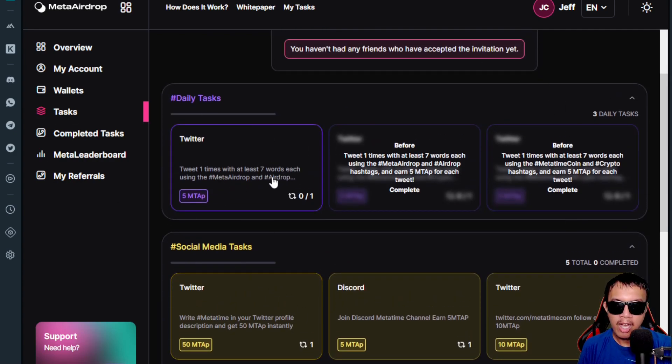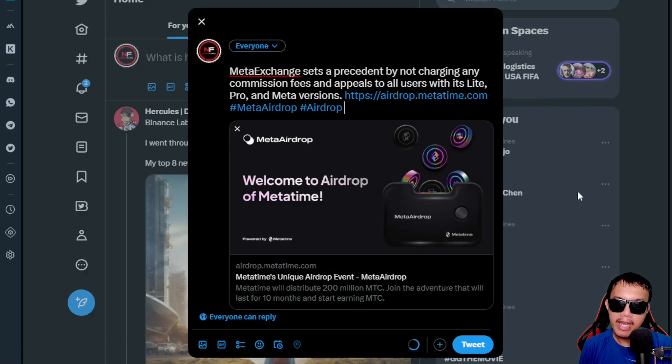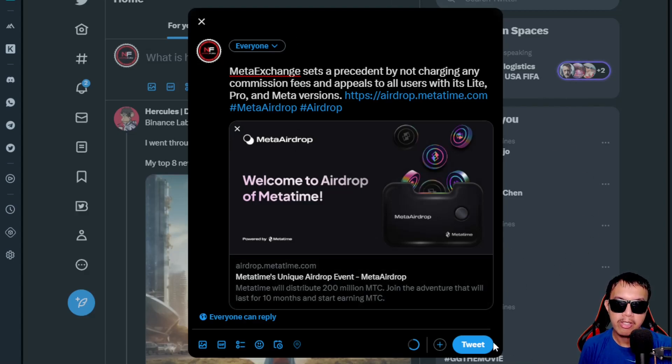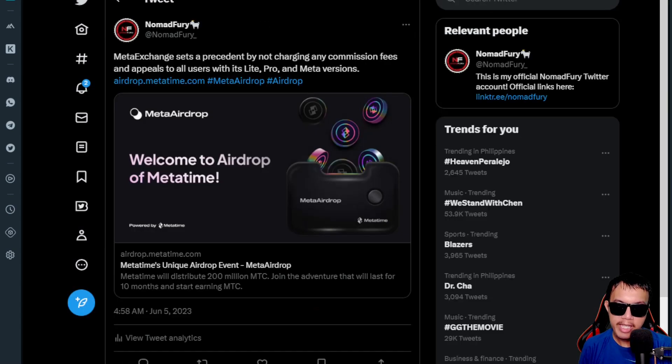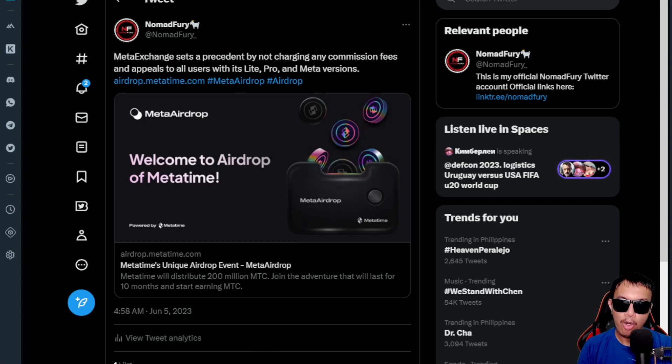There's a task here where you can earn 5 MTAP. It says: tweet one time with at least seven words each, using these hashtags. So I'm going to do it — we need to create our own tweet for this one. I open the task, write the tweet, then view my tweet and copy the link. I go back to the task, paste the link, and complete the task. It says: completed.